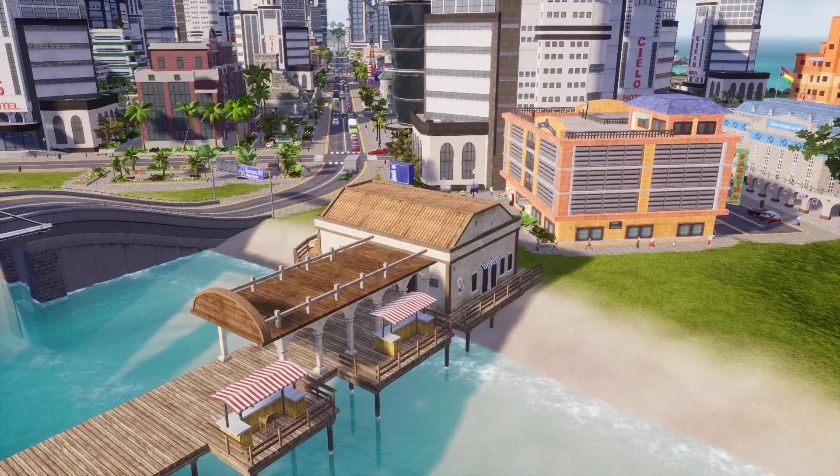Before switching all buildings to tourist only, you need to get tourists onto the island. Simply construct buildings they can stay at and buildings to get them to the island. The tourist port brings well-off and rich tourists, and the airport brings rich and filthy rich tourists. Once tourists arrive and you set up buildings for them to spend money, you'll quickly start making more money than you're losing every month.